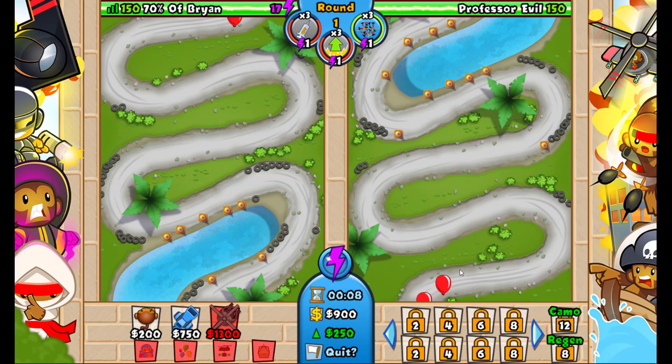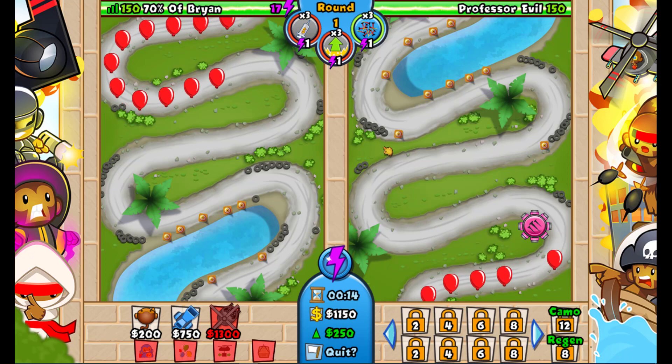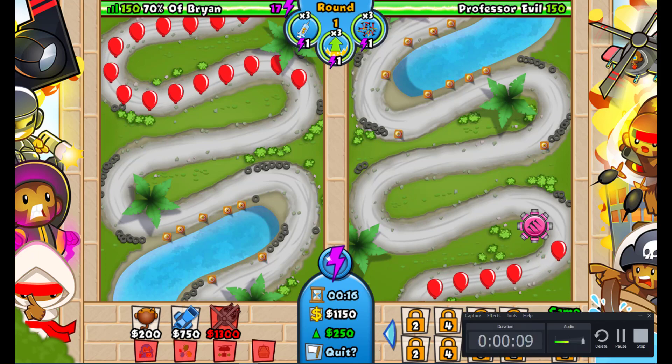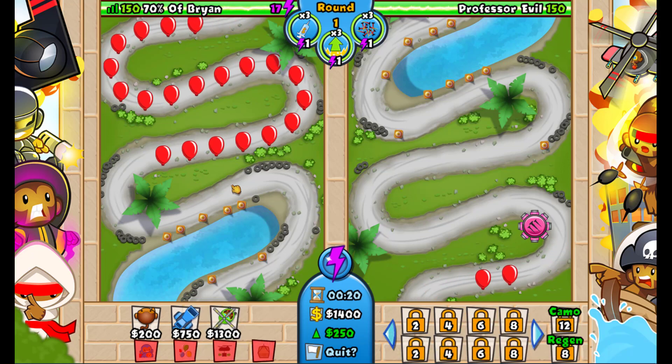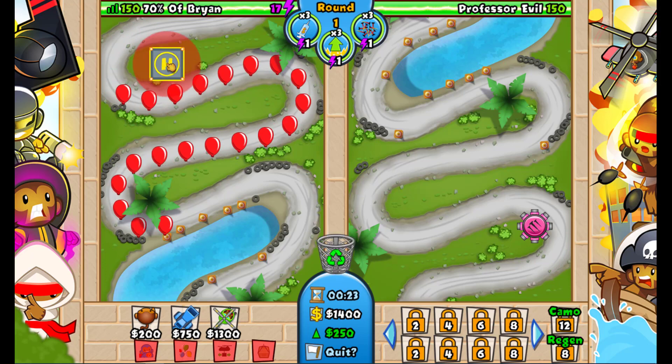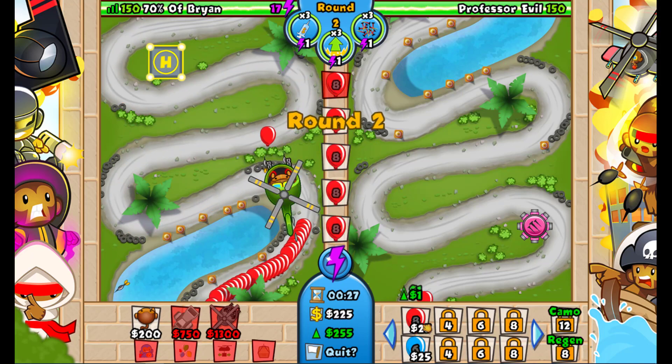Hey everyone, Brian here. Welcome back to another Professor Evo. This time it's on Friday and we have racetrack with the towers: dart, chipper, and heli. Cash injection, empowered towers, and spikes. What you want to do is start off with a heli and send some reds to start with.